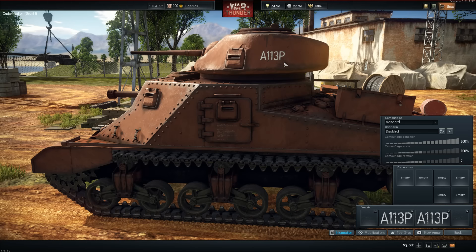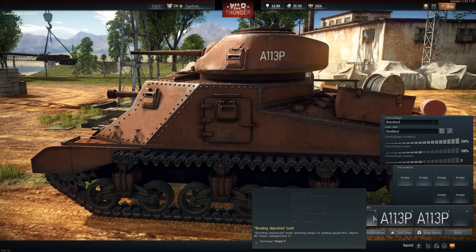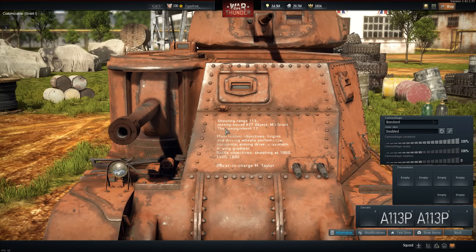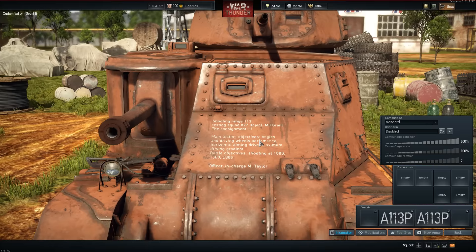The testing ground camouflage is an orangish paint scheme with markings like A113P. This A113P is actually an exclusive collectible decal which you can only get if you unlock the Grant I. You also get another decal here — shooting objectives — which you can read clearly on the front of the Grant. It says things like shooting range 113, testing squad number 27, object M3 Grant, the consignment 17, main testing objectives, bogeys, and driving wheels performance.